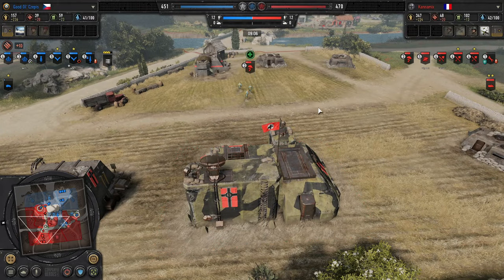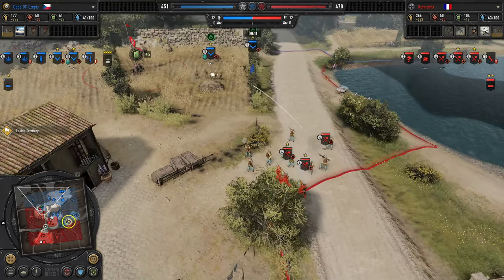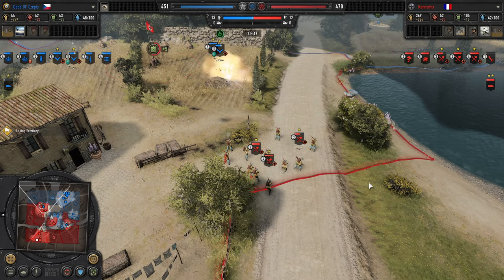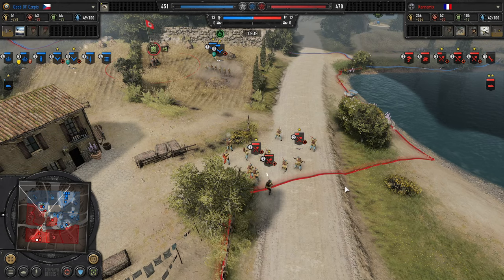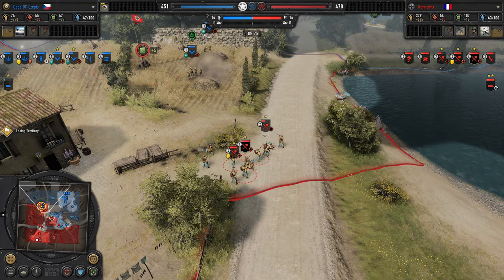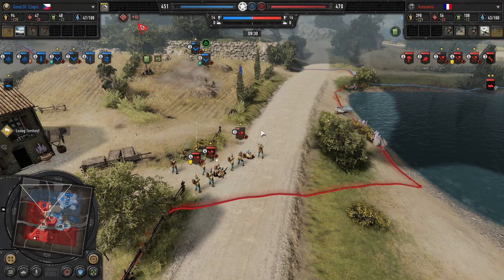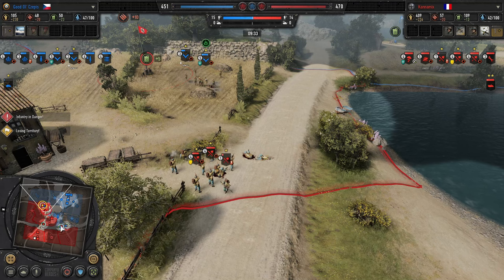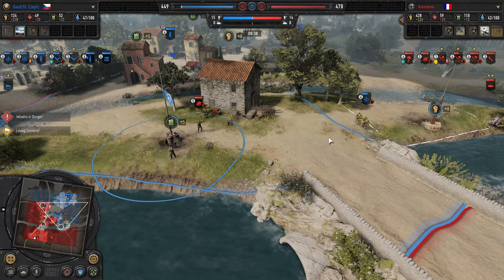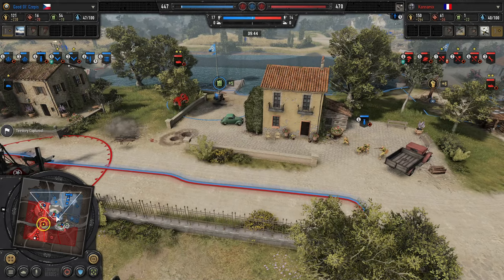Kanemix already has 100 fuel, so he can easily get the upgrade to the Luftwaffe company. Now we're starting to see the GB-39 grenade launchers on the Fallschirm Pios — that is going to chunk down these infantry sections really quickly and also provide some damage against light vehicles. Cepes is focusing on that squad but taking significant damage and doing little mini-dodges. That squad is forced to retreat, and now it's a much more reasonable engagement. Sappers moving up to challenge the Jaegers, with the mortar providing some support.